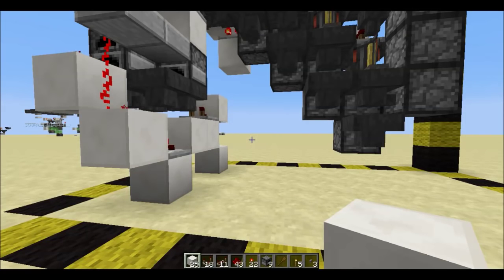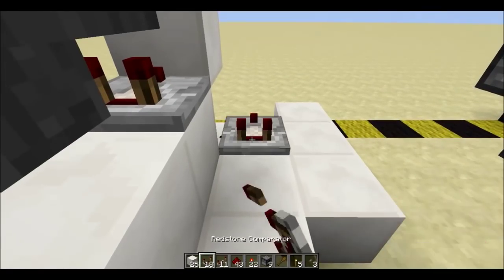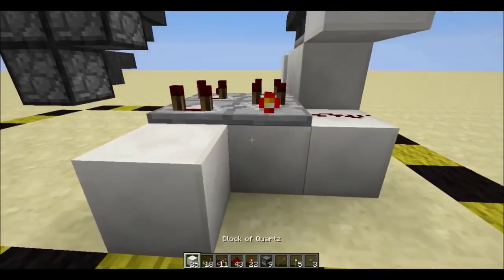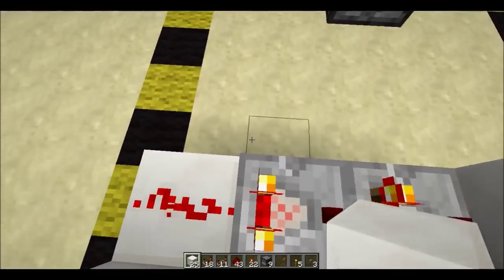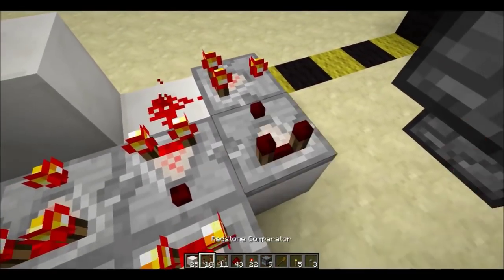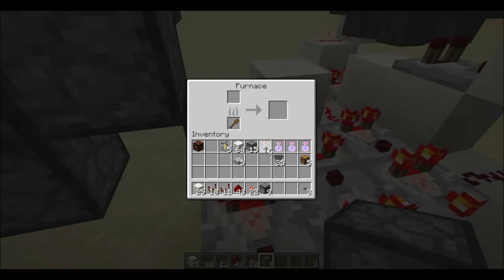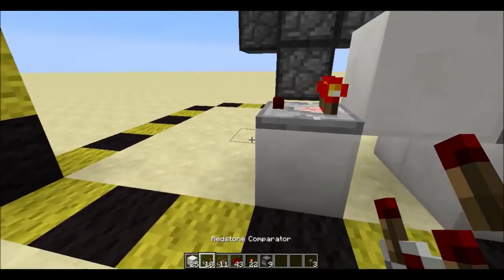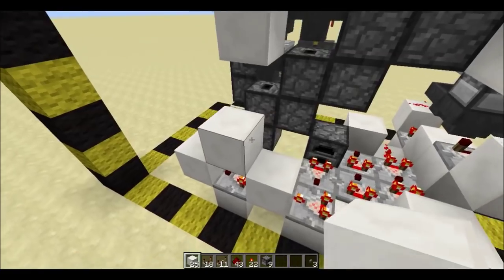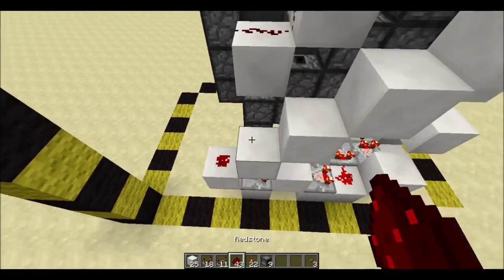Now we're going to place the comparators that control the signal strength. Come over to this block here and build back three, then build back another three from here. Place one comparator on subtract mode and three normal ones like this. Place a block with some redstone here, and redstone and another block here. Now come back over to this side and place the comparator on subtract mode. Another one here, pointing out of a furnace. In this furnace you'll put your wooden tool and five of your items that stack to 64 that also cannot be smelted — the furnace is just to get the right signal strength into this comparator. Come over to here and place a block, a comparator facing into another block. And now we're going to staircase up like this. Knock out those temporary blocks and line this with redstone.